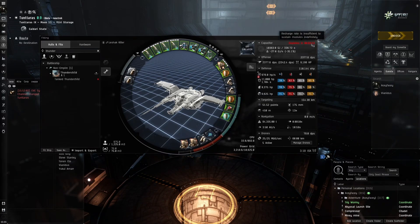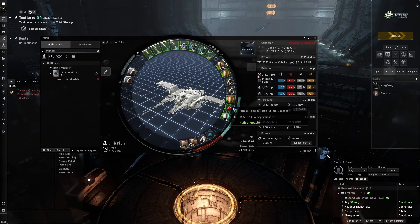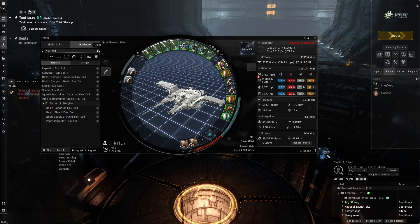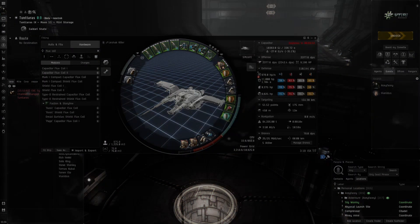There are some things I was thinking of changing with the fit. We see here three minutes and 52 seconds cap life, which is actually quite plenty because we never have to continuously boost. I was thinking of removing the capacitor flux coil because it goes from three minutes 52 to 30 minutes 32, and if we put a ballistic control system instead we get quite a bit more DPS. Let me know in the comments — do you think it's worth removing the capacitor flux coil to put a third BCS, or is it better to keep the flux coil just in case of neutralizers?